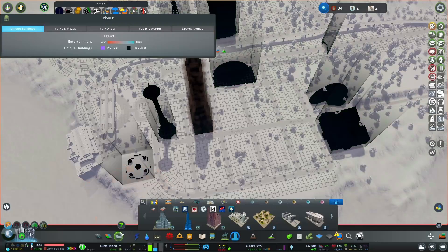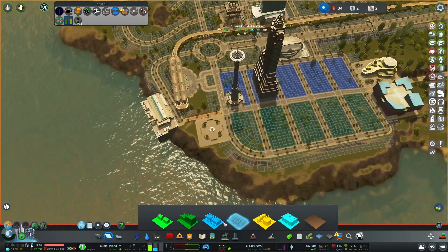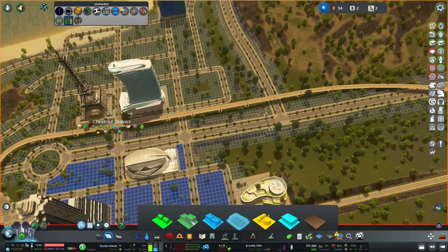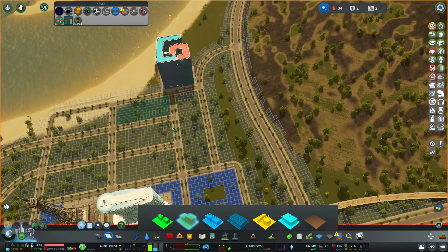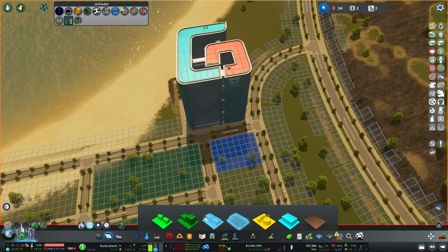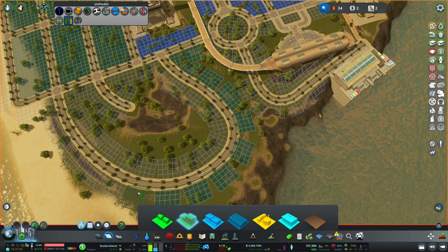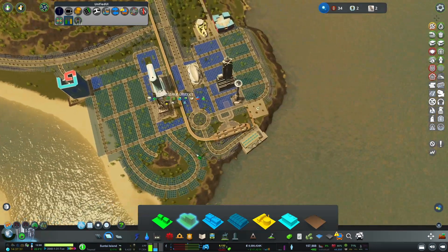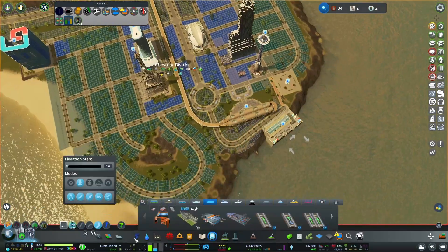This looks like a cool building as well. We're going to surround this with probably more residential out towards this side, and definitely a lot of commercial in the middle bit. And then possibly more residential again, with a few shops here and around here. There we go. Let's just fill in some more of the gaps as well.